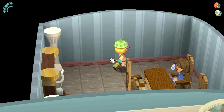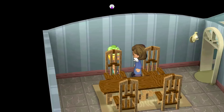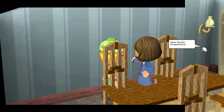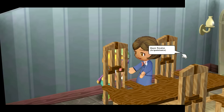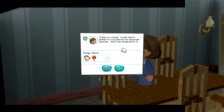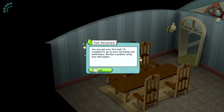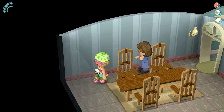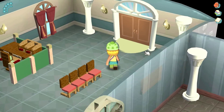Go in her office. Oh, this is not an office — this is like a dining table! Get off your phone! Oh, what is happening on the side here? That's really weird — it's like cutting off! I don't know why it's done that. Thanks for coming! I really need a podium so I can practice my important speeches. Here's the blueprint. Our first commission! Yes! Once the podium is finished, bring it back. She is so excited!